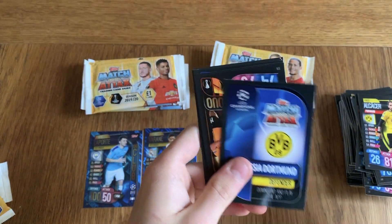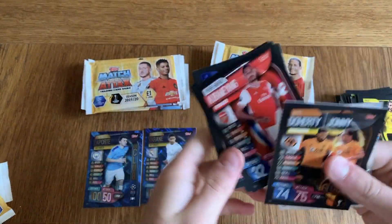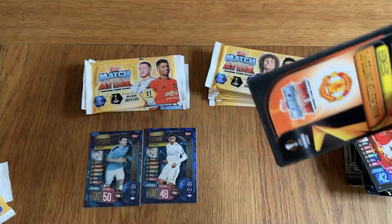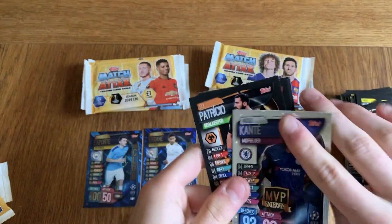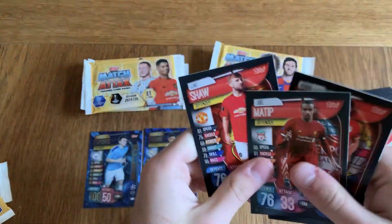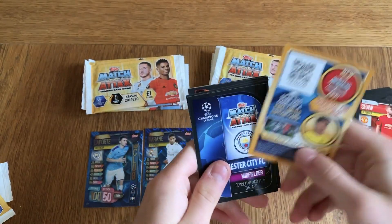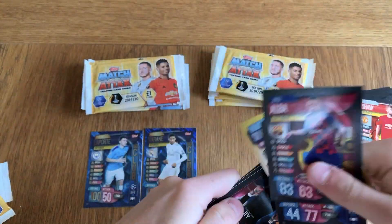Dortmund — if I saw Dortmund and it was shiny, I thought I'd get Sancho, but it's a Kanji Man of the Match. Then there's Lingard. Got Kante. About halfway through the opening guys, still no Sancho in sight. A City midfielder — Hunter Club? Nope, David Silva club legend, no worries.